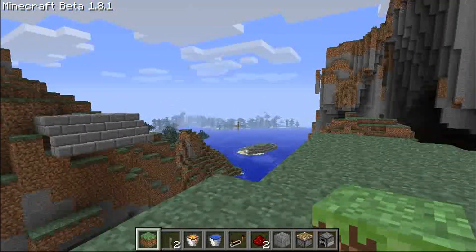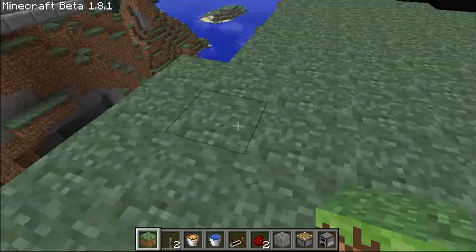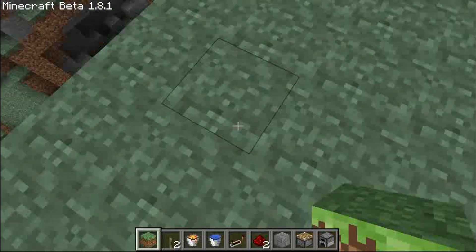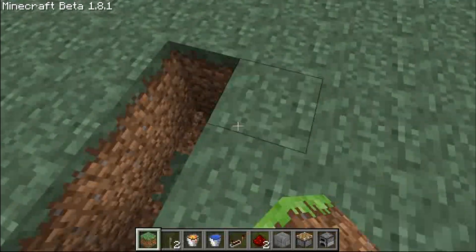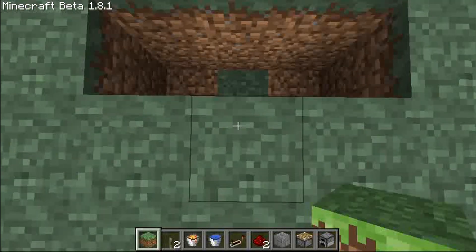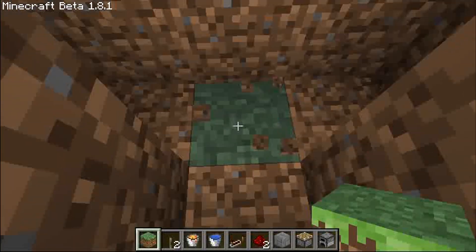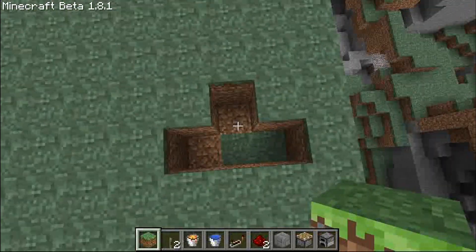All the digging we do here will be two deep unless I otherwise say. First thing we do is dig down a 1 by 3 block trench. Here's our trench, then we go back one and dig down two. You should have something that looks like a small T.